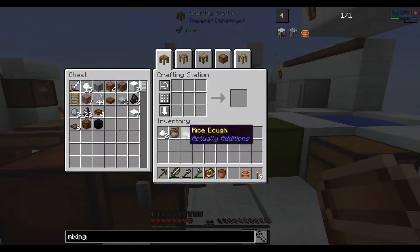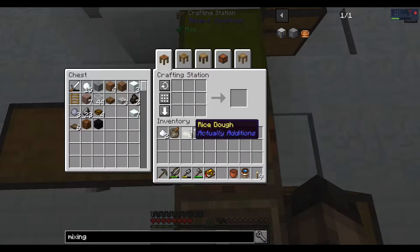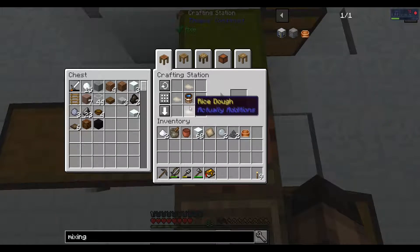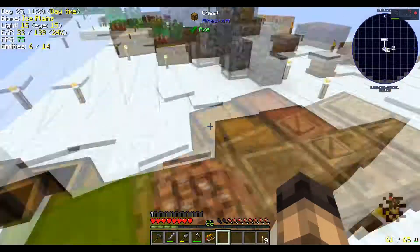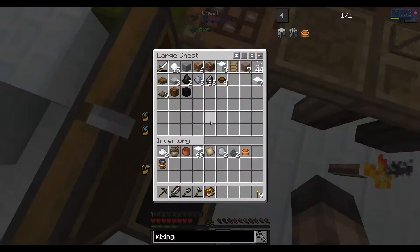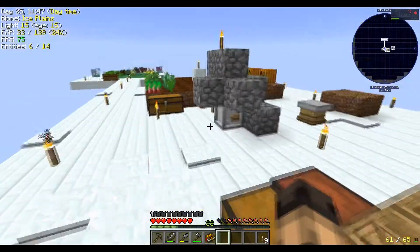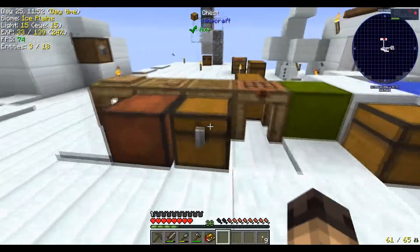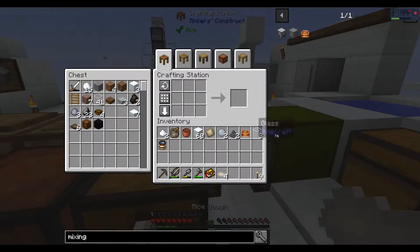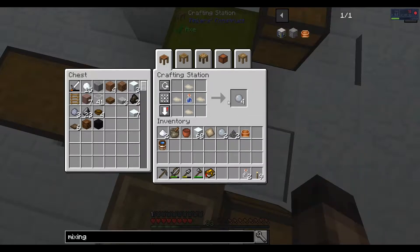You have to put these four rice dough around a water sort. Does crafting water work? I don't think it does. Bucket water doesn't work, fresh water doesn't work. The only thing it works with is water bottles. Just fill up some water and there you go — rice slime balls.